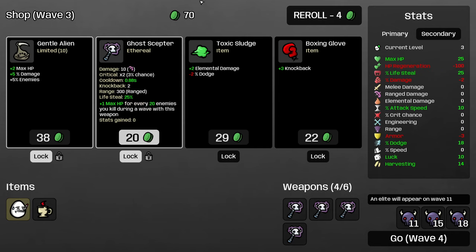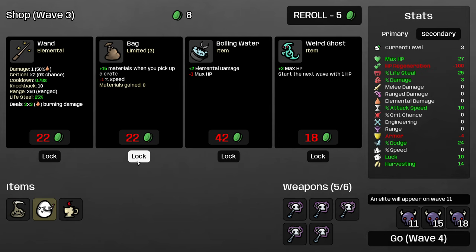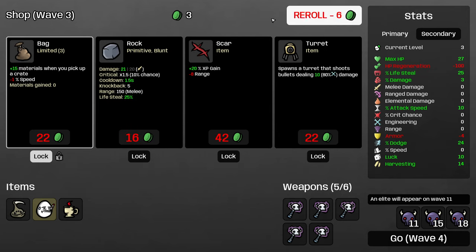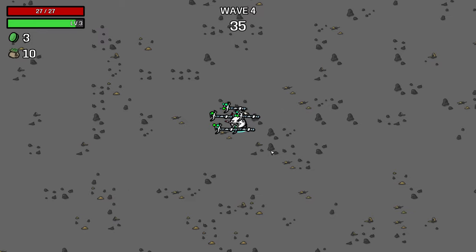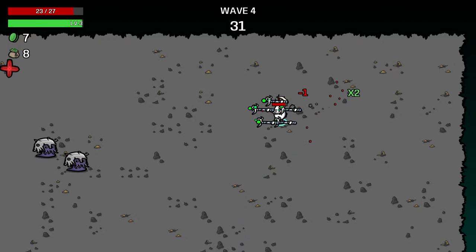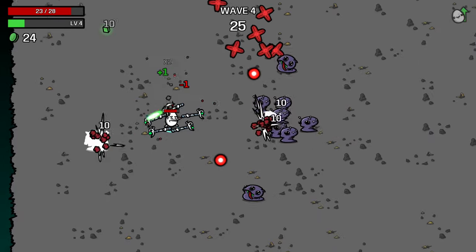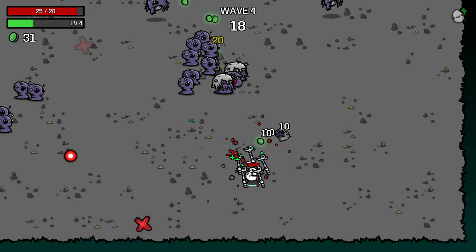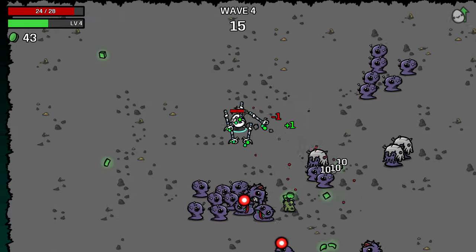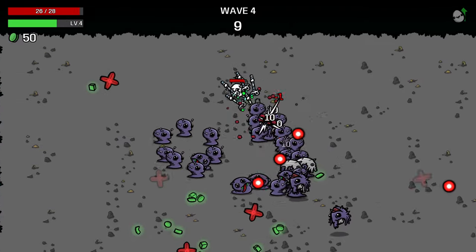I'll take more harvesting here and then keep buying weapons. I'll buy the Gentle Alien because that can help us build more HP with the Scepters. And we will lock the bag. I'm going to roll one more time to see if I can lock a Scepter. Do I want the Scar? It's very early in the run, so I think I am going to buy Scar here. I feel like we're past the very hardest point because now I have five weapons. I think level two is the point where you're most likely to just die here.